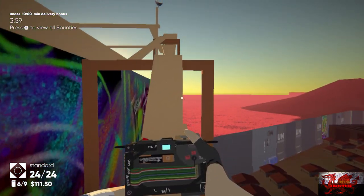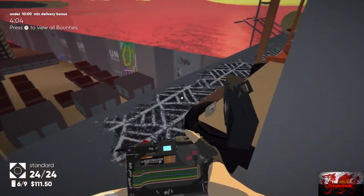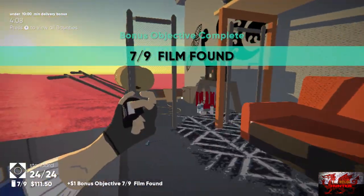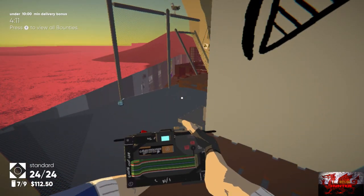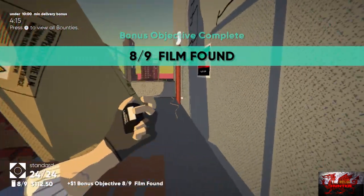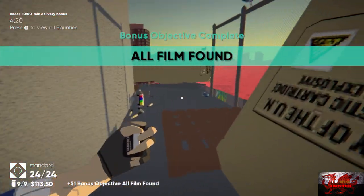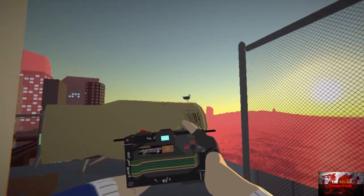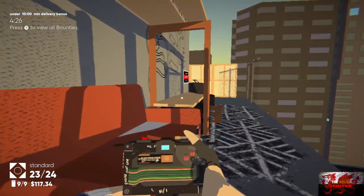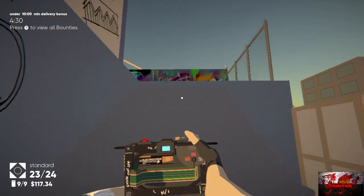Jump down and go down the stairs, turn the corner — just by the boombox here is the next film, that'll be number seven out of nine. Keep going; number eight is just around this corner by the next spray can. The final one is found on this skate ramp. Whatever you put in them, we need to earn 130 dollary dues, so just keep taking random pictures until you get the money up.